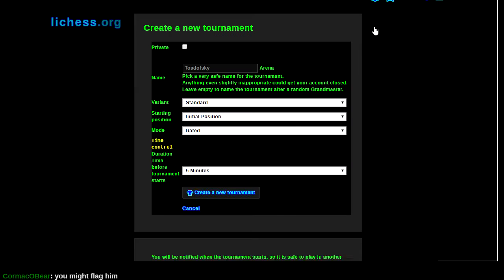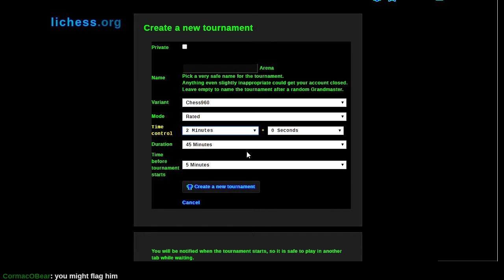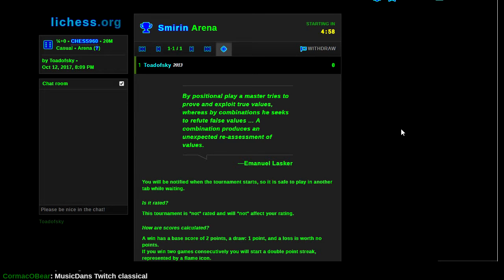Let's make a tournament — the make a tournament button's over here. I need a name for this. Not yearly classical. We'll just name it after a random grandmaster. Chess 960 rated, quarter minute Chess 960, no increment, duration 20 minutes, starting soon. Oh — 15 second variant games cannot be rated. Smirin Arena — excellent idea. Quarter minute Chess 960.